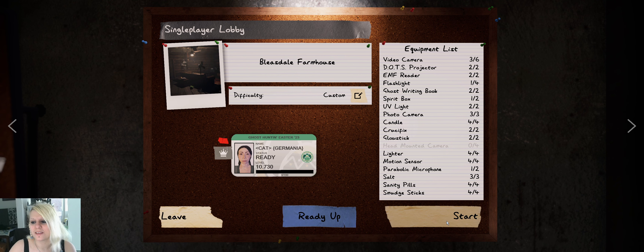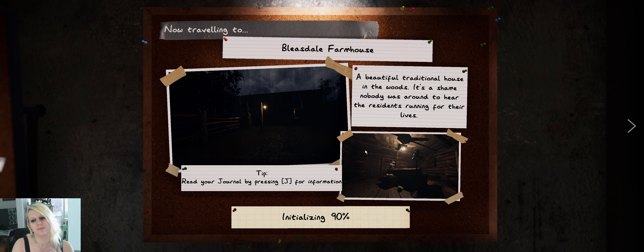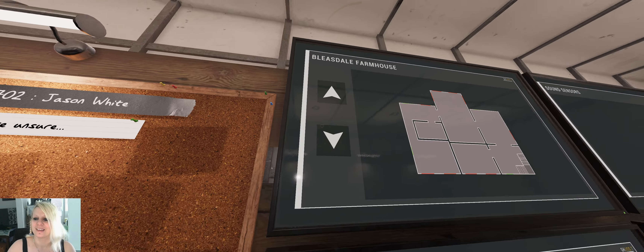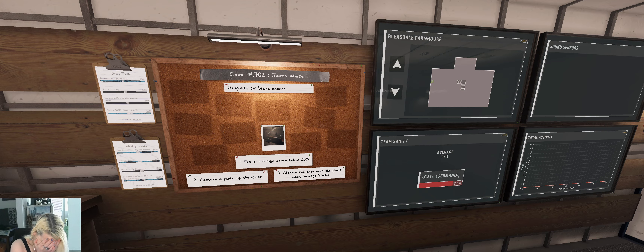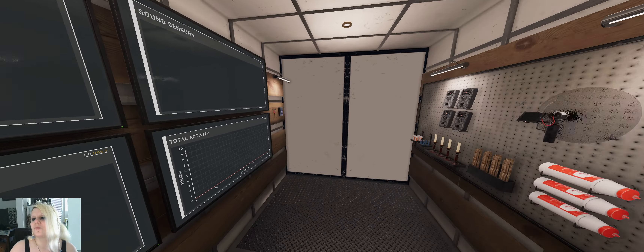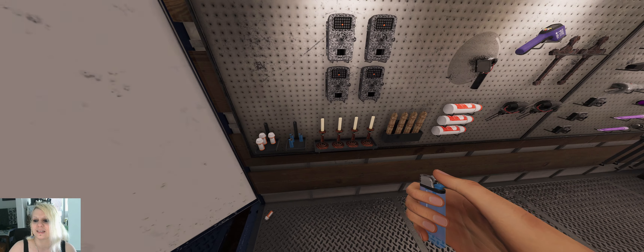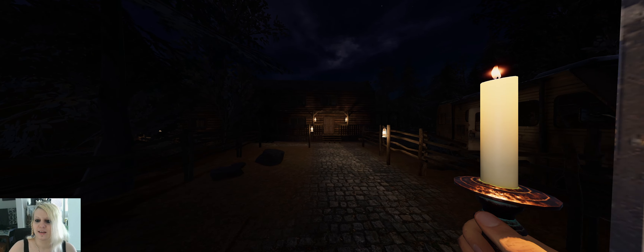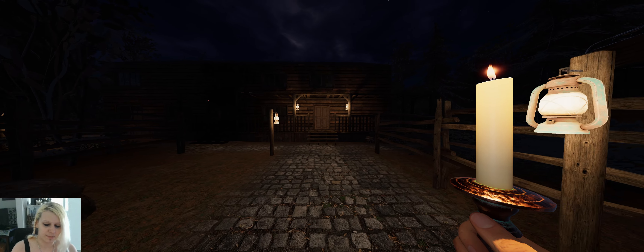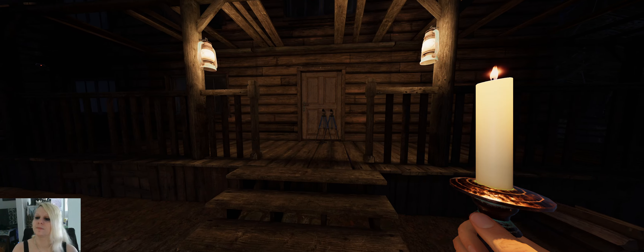Hey everyone, welcome to another one-evidence run in Phasmophobia. We're gonna hop into Bleasdale Farmhouse. That's why I don't play Bleasdale that much — the wake has in the attic. Let's hope the ghost is not there, and we need a photo of the ghost. Oh great, this is gonna be a complete disaster. It looks nice here, so let's set up everything and let's head right in.